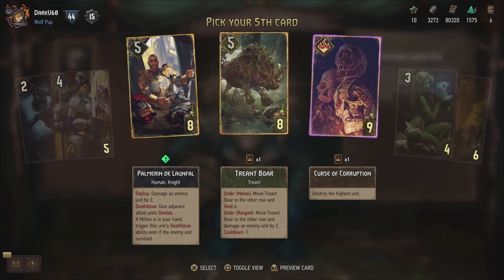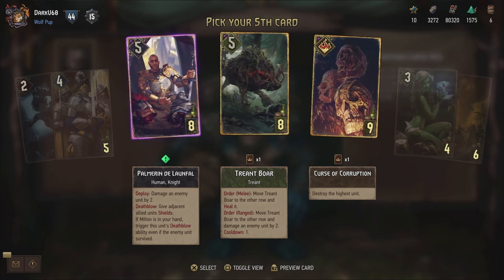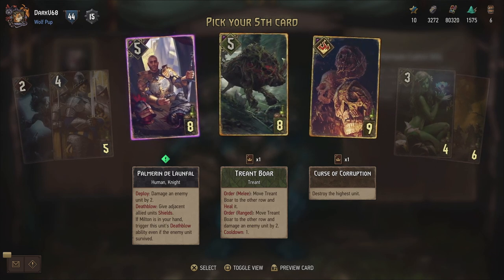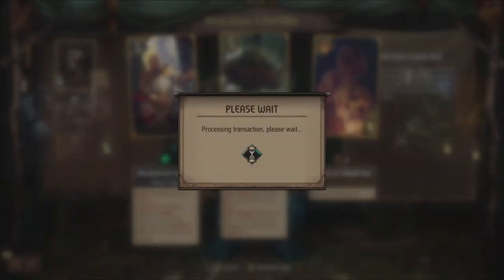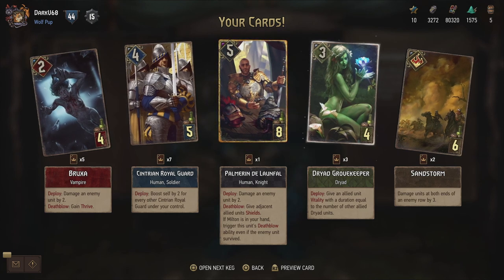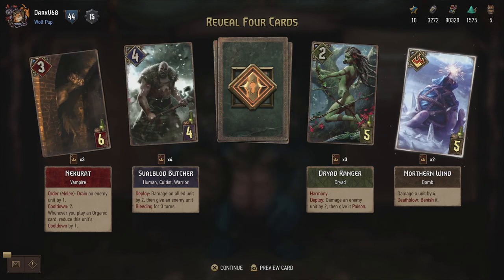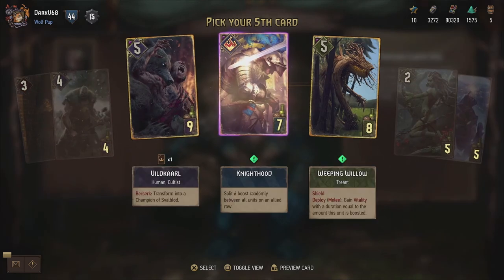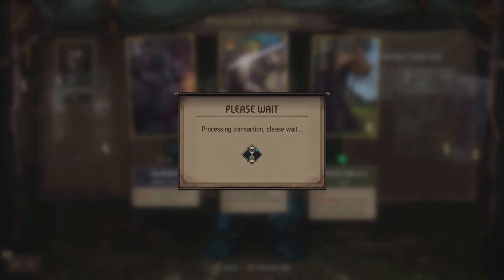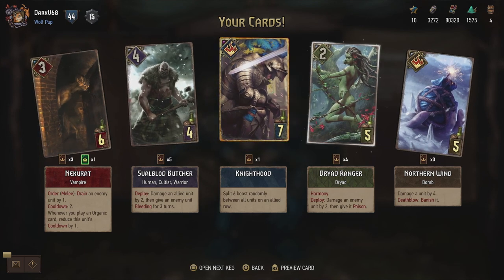We have Triant Bore and Curse of Corruption, so we're going for Palmerin. Palmerin de L'Enfale - damage an enemy unit by two. If you get a Death Blow, give adjacent allied units shields. If Milton's in your hand, trigger this unit's Death Blow ability even if the enemy unit survived. So definitely something you need Milton for as well - a nice combination, kind of fits with the Augseret type of combinations. And in our last five kegs we get another purple - Viltkarl. Then the Nighthood we've seen before and the Weeping Willow. I'm going to go for Nighthood - I like the Spectral Whale as well and with the boosts I can get some very nice combos. And our final keg has mostly duplicates - nothing new.